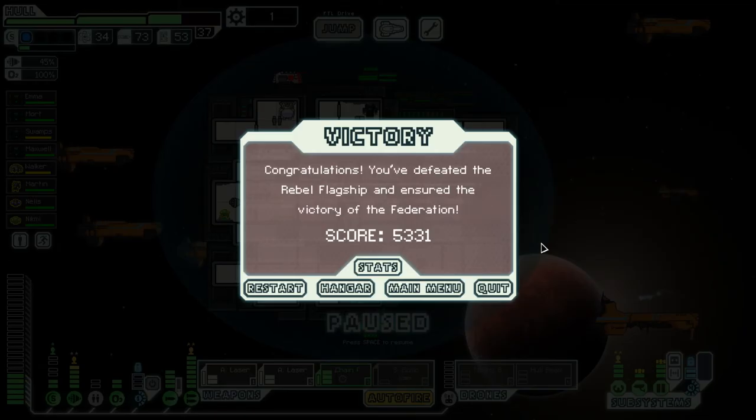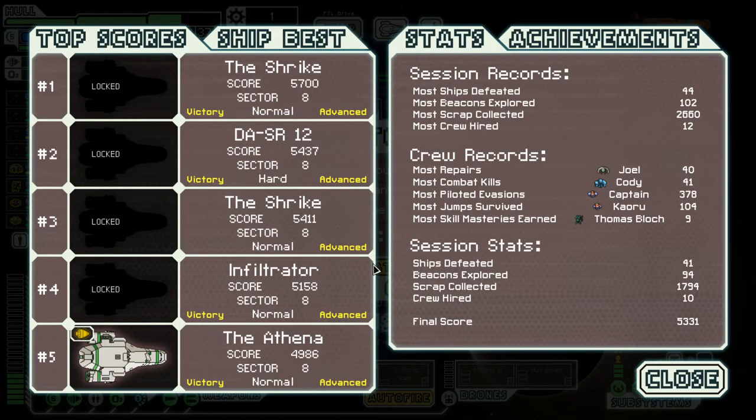Can I skip the credits please? I want to see the stats. Anything? No — we didn't even get... All these just say locked. Can't even see what ships those are — we can see the names at least. Some of these are probably modded. This is definitely not the Athena. Session stats: 41 ships, 94 beacons — 102 is my max. Didn't really get all that much scrap — we were actually kind of tight on scrap. We didn't take damage — if there was a no-damage stat, that would be really high.